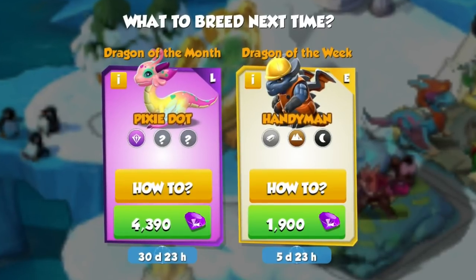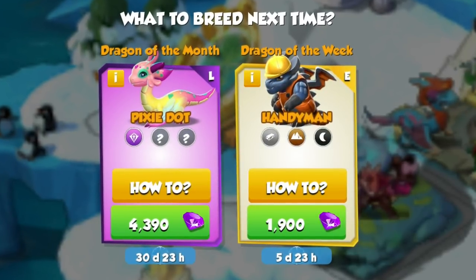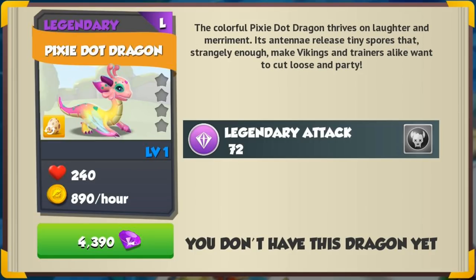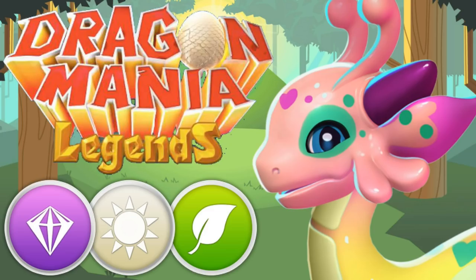Hi there! The new dragon of the month in DML is the brand new Pixie Dot Dragon. She's a legendary light and plant element dragon that has a base attack of 76. She could be pretty useful on some late game teams, so she's definitely a dragon you will want to add to your collection this month.